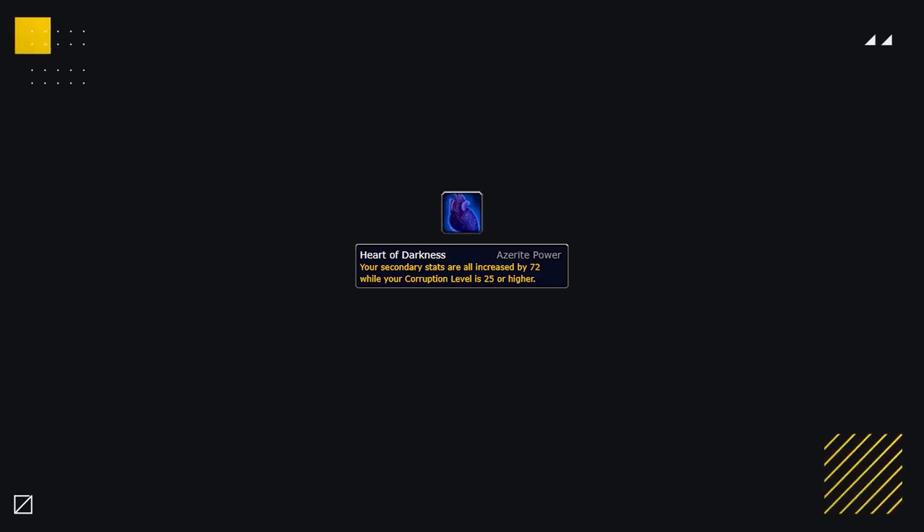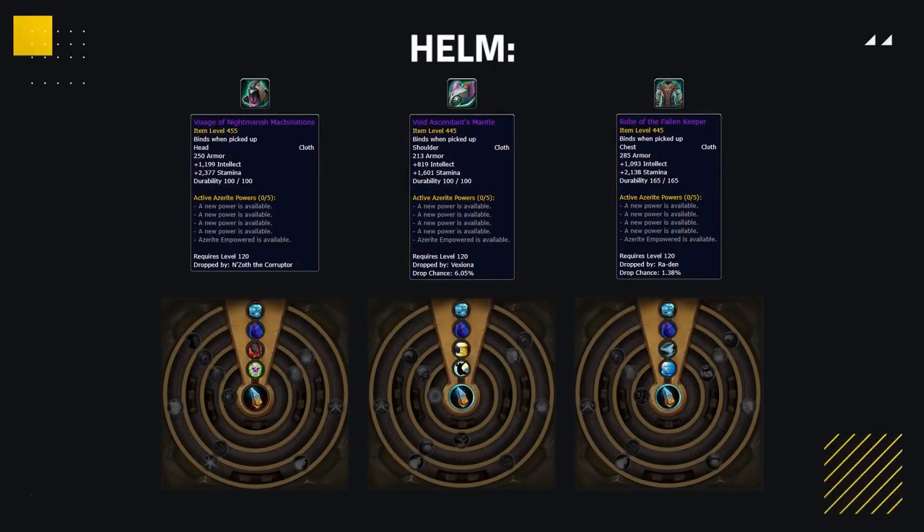Heart of Darkness is actually insane and just what Shadow needed, as there was literally zero other options for a secondary major trait. Heart of Darkness is also not nerfed by 50% in PvP like all other Azerite traits are, meaning this trait is going to provide you with a huge bonus to your secondary stats as long as you keep above that 25 corruption threshold. So what pieces do you want to aim to farm to obtain this trait setup? Well, all three pieces come from the new raid, Ny'alotha the Waking City.